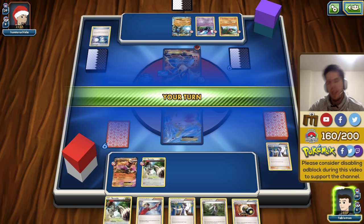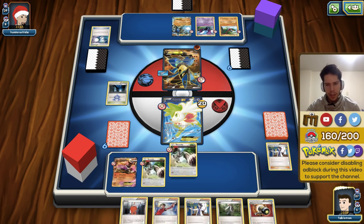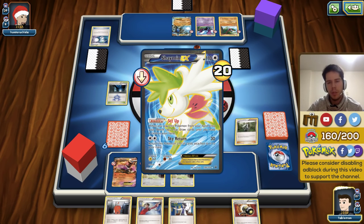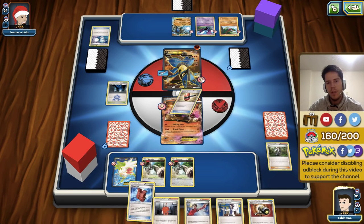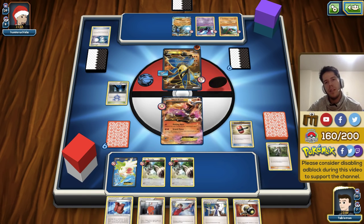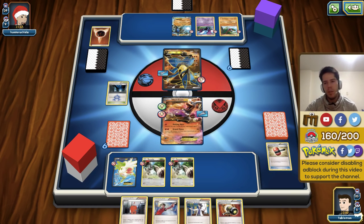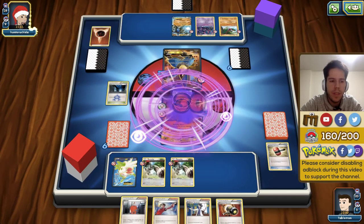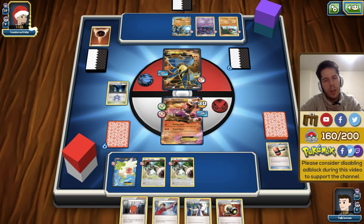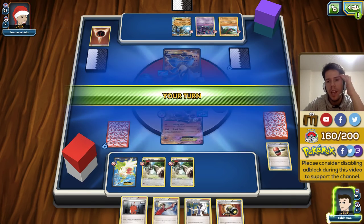One problem with this deck is that your hand starts clogging up with potentially useless cards. This Shaymin is only going to draw two cards right now — a Fire Energy would have been amazing. I flip two Crushing Hammer heads in a row! I'll attach the Assault Vest since there's nothing else I can do. I'm hoping he attaches a Strong Energy right now, although he only has one card in hand. He just passes, and my opponent complains about my luck — I know the feeling.